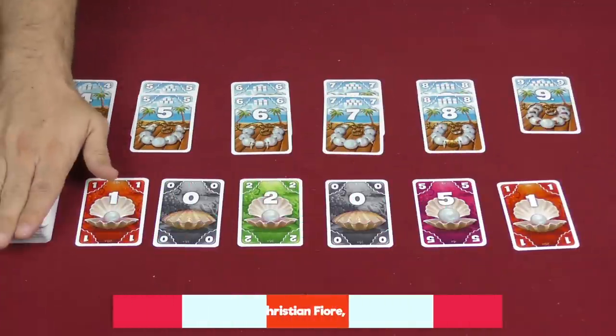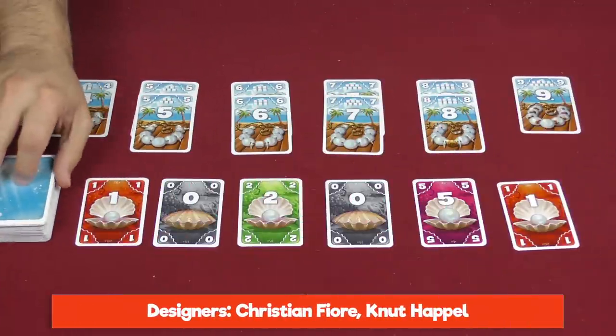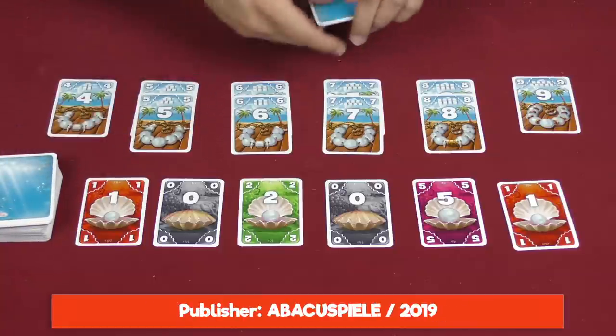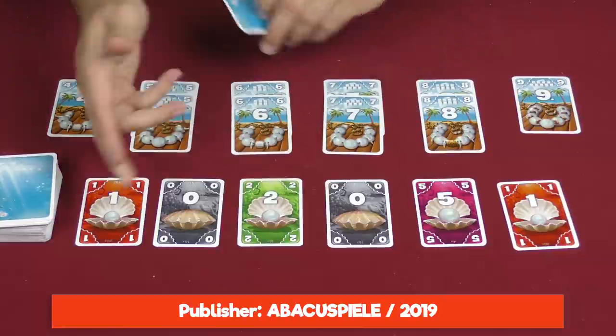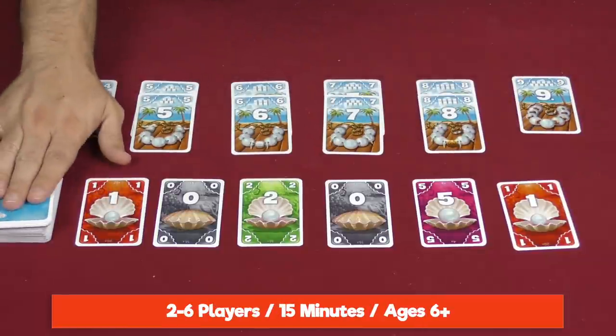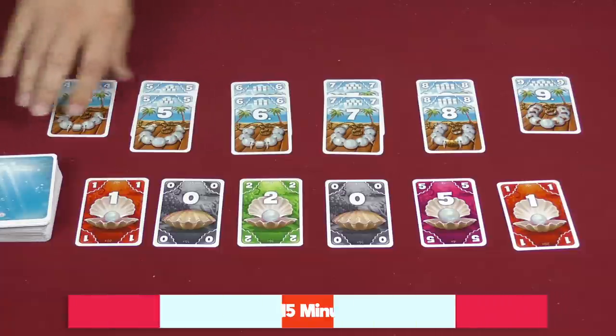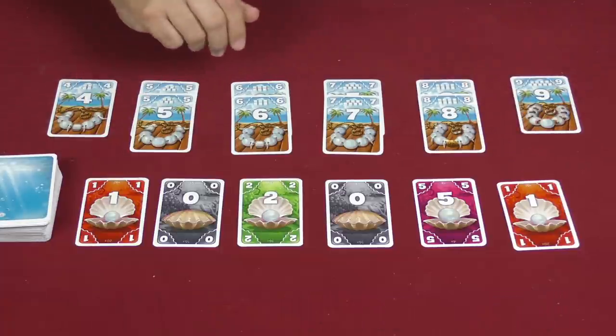To set up the game we're going to first set up the deck of cards depending on the number of players. If we're playing with four, five, or six we're leaving them all in. You shuffle up and give everybody a hand of six, then flip over six cards from the deck. We'll organize these necklaces up here from the lowest value to the highest and you're ready to begin.